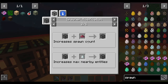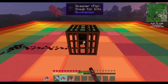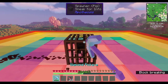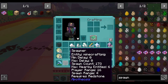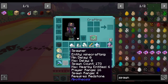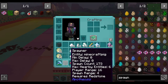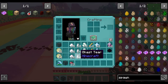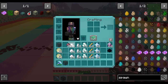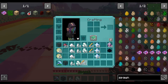For spawn count, you need fermented spider eye to increase it. It's actually just going to keep accepting them until you stop. The spawn count ended up at 173 — we are not going to use this as a working example, because 173 things spawning at once is a lot and my computer is going to be very unhappy.